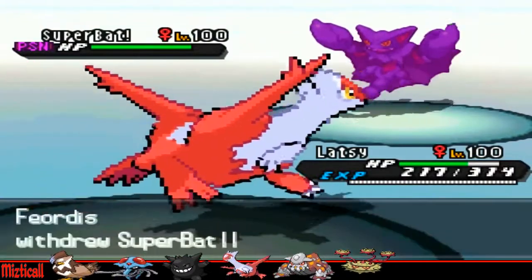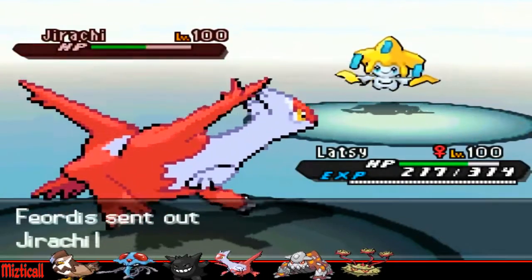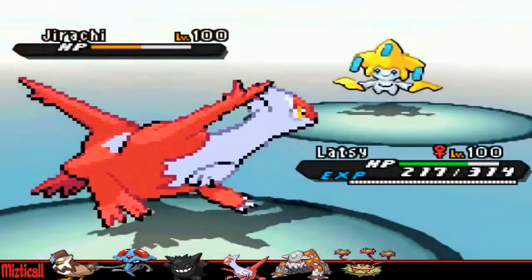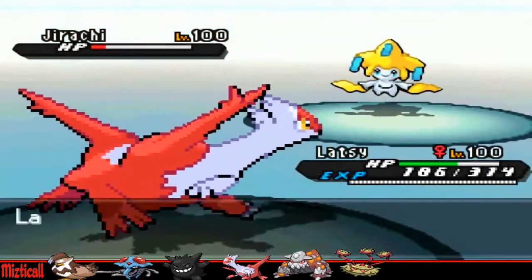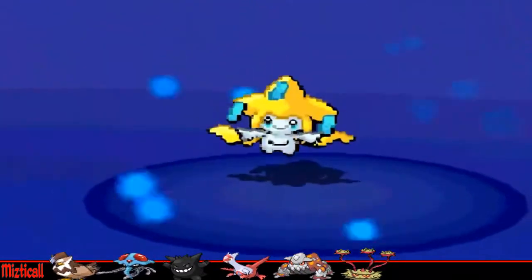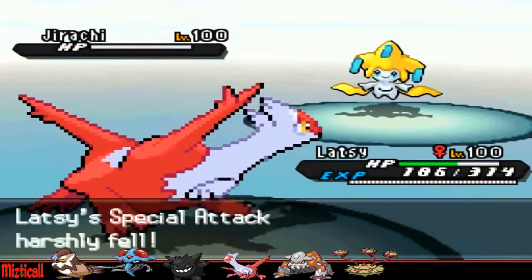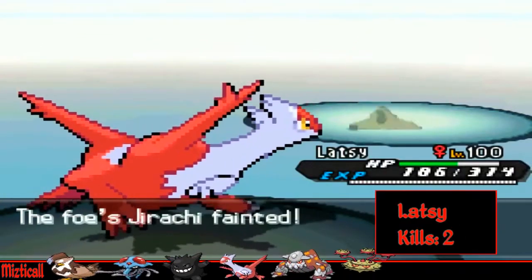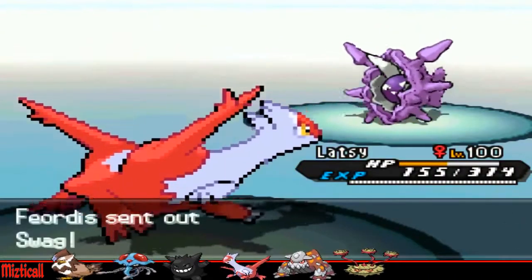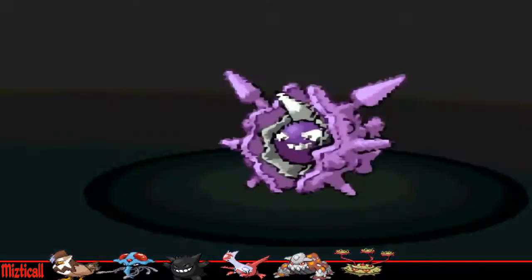I know he's not going to want to stay in for a Draco Meteor, so I figure he'll go into his Jirachi, because Jirachi can take a Draco Meteor quite easily. He goes for Thunderbolt, which works out for me because it does a lot of damage to Jirachi and it's an easy 2HKO. I then go for Draco Meteor on the off chance he'd switch back into Gliscor to be immune to Thunderbolt, but that doesn't happen — he just lets his Jirachi die. Two of his biggest threats are now gone.